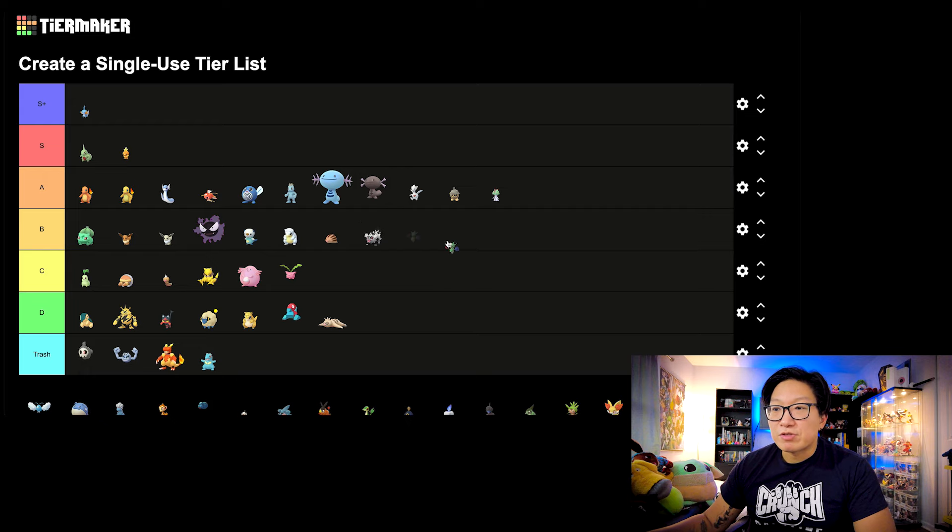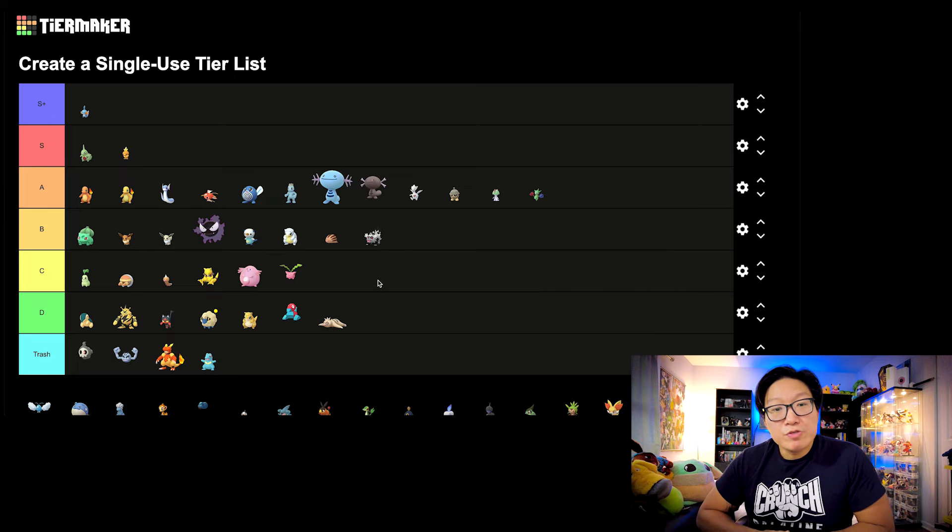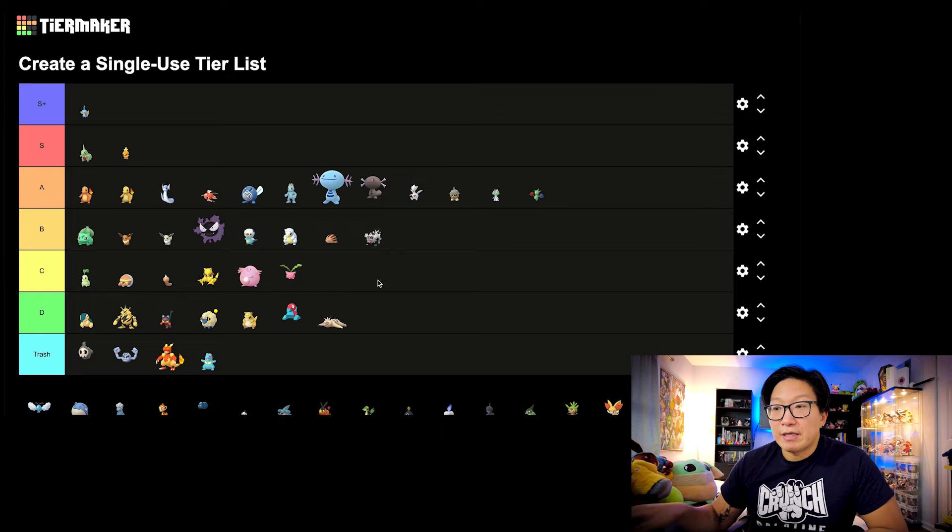Now, let's move on to Roselia. This Pokemon saw a huge sizable bump when it got its Community Day — this one's going to be A tier as well. Roserade got two Community Day moves, and both of those moves made it extremely good for both raid battles as well as PvP. One of the moves gave it more options in PvP, and the other gave it more options in PvE. This was one of those Community Days that definitely elevated this Pokemon — well deserving of A tier.